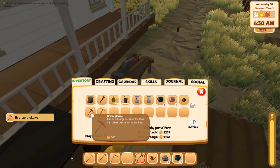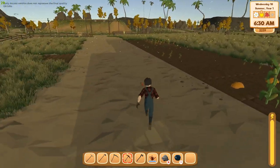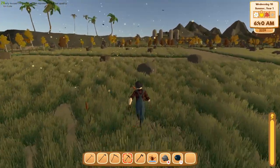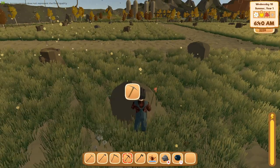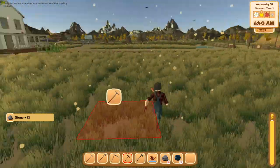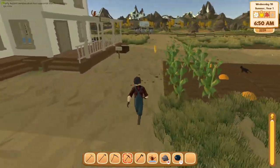Let me put the old one away. Now we should be able to get these other bigger rocks on our land — I believe we can do that. Yep! And it's using less stamina, so that's great. All right, I'm gonna water my stuff, take care of my animals, and then head up there to see what we can and can't harvest with the bronze pickaxe.